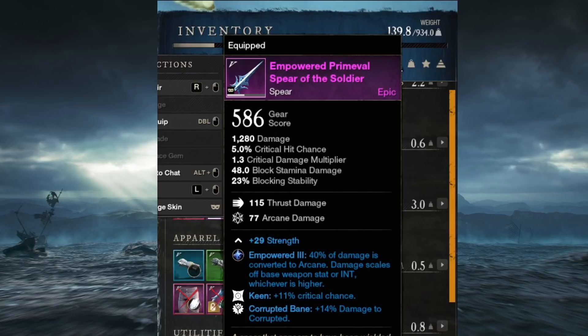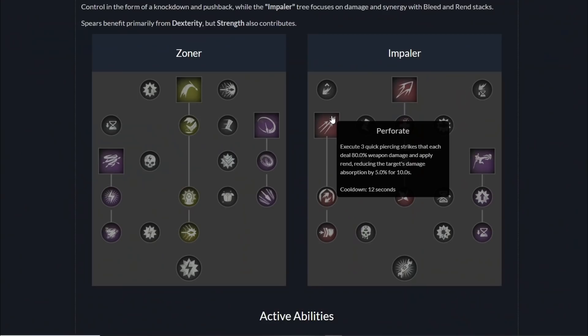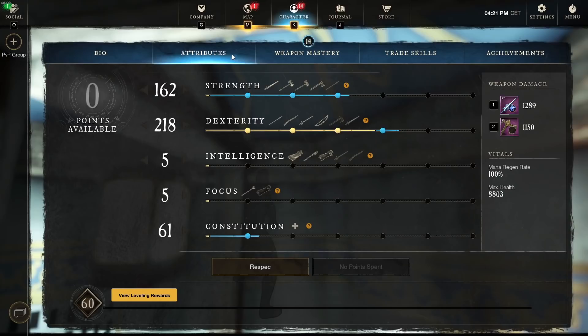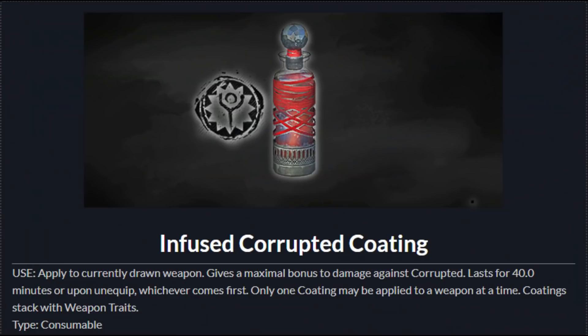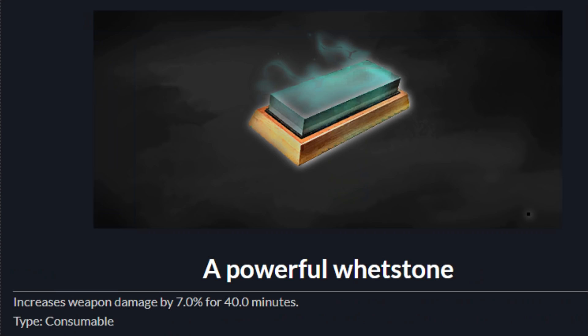Grotto is a corrupted enemy type and is weak against pierce attacks and arcane damage. I recommend using a spear or a rapier with an arcane damage converter stone and the Corrupted Bane perk — weapons like this spear go for around 200 gold on my server. The most important skills are Perforate, because it applies three stacks of the Rend debuff, and Vault Kick, for its shield breakthrough ability and the Empower buff it provides. These are the attributes I use — nothing special and could probably be optimized upon.